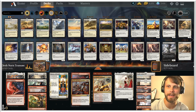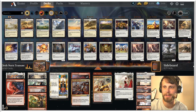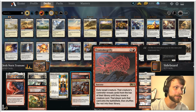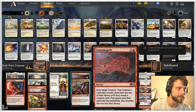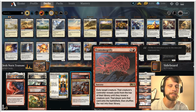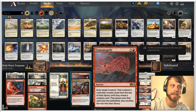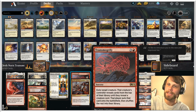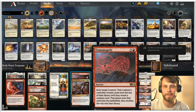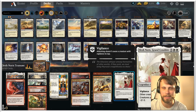This is a Transmogrify list. If you don't know what that card is, it's a really fantastic card. Essentially at sorcery speed, you exile target creature; that creature's controller reveals cards from the top of their deck until they reveal a creature card, and then puts that onto the battlefield, shuffling their deck afterwards.